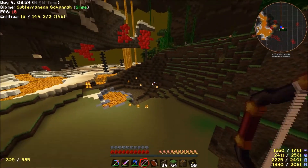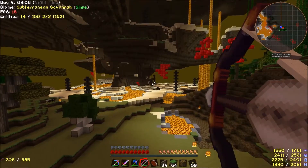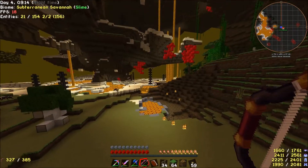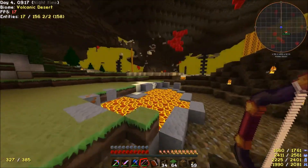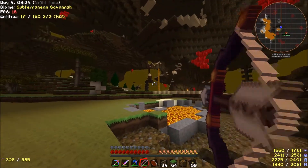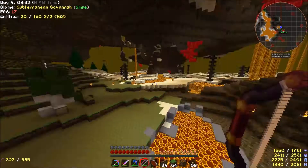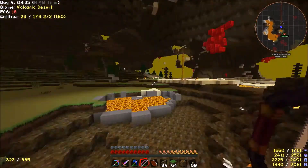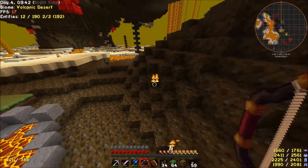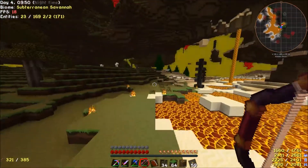You would think that fire on a wasp would do more damage — like, it'd be a weakness. Three bow shots with my really super bow — this thing is power five, punch three, flame two. I don't like wasps in real life. Does anyone? I have a bee thing. And so it's a little stressful. It actually is. Normally I do not get freaked out by stuff in video games, but this stuff freaks me out a little. I killed it.